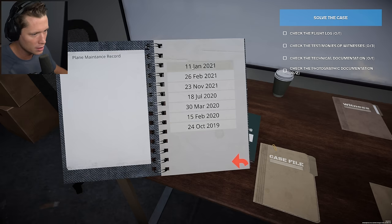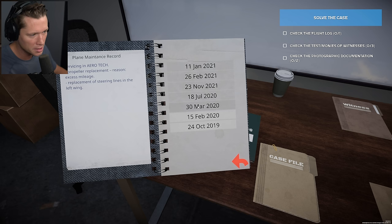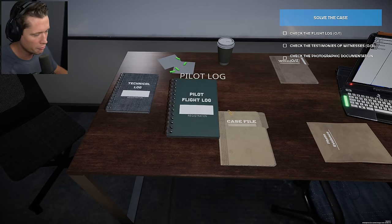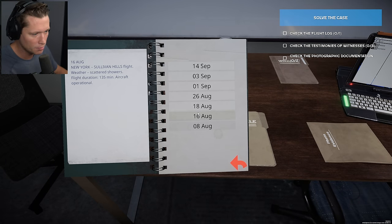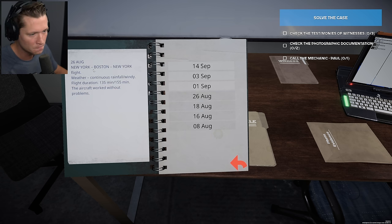Let's take a look at the technical log. Looks like we've got all fluid, no malfunctions. Looks like he kept good service logs — not seeing anything out of the ordinary. Let's take a look at the flight log. Looks like he flew to Mount Mary in the past. August 18th, Savannah to New York flight, weather was partially cloudy, 145 minutes. The engine slightly stuttered — let the mechanic Paul inspect the matter. New York to Boston — aircraft worked without problems, no disruptions.